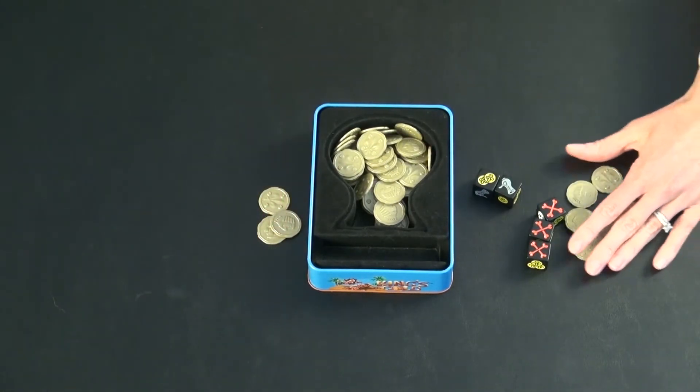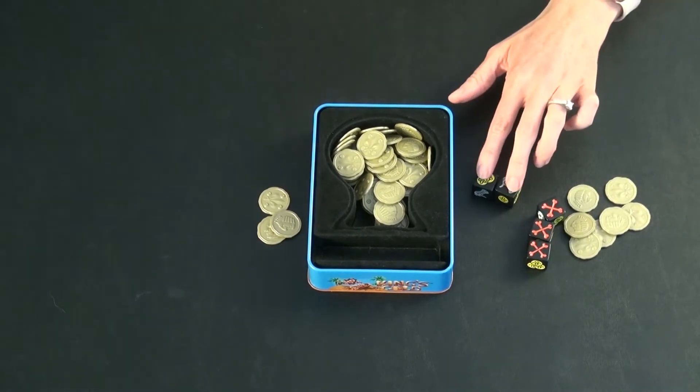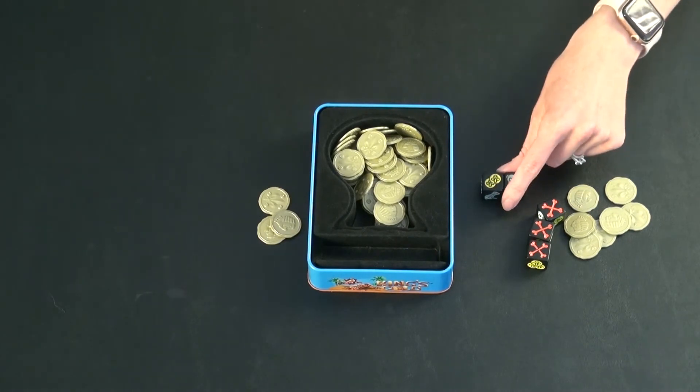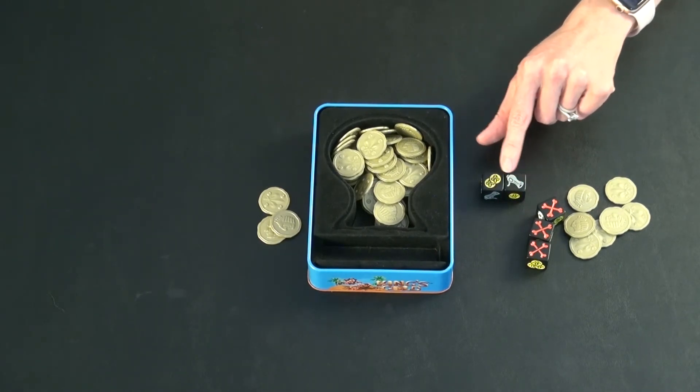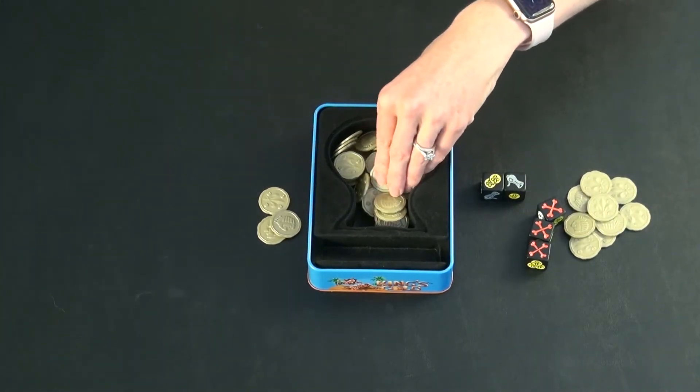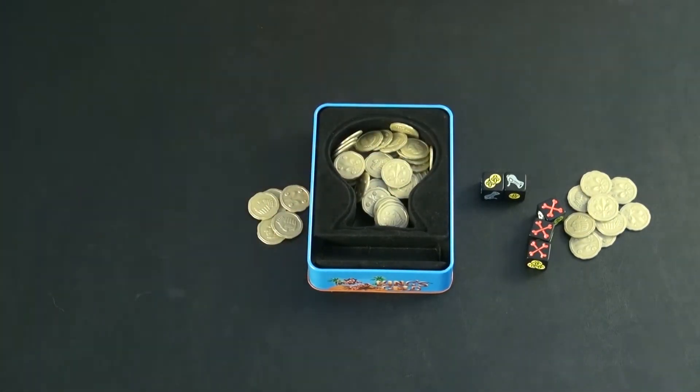After the crossbones penalty, you still get to take your other play if you rolled something useful. So if this person has a cannon and two coins, they would get to take two coins from the box and pay two to the king.